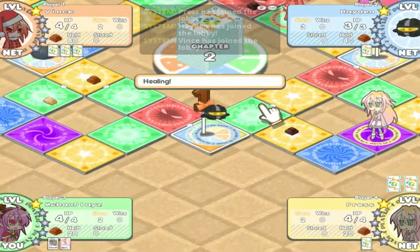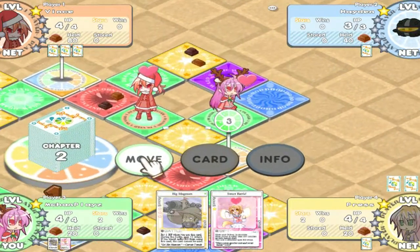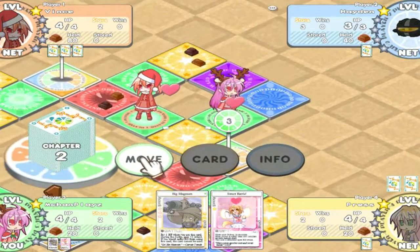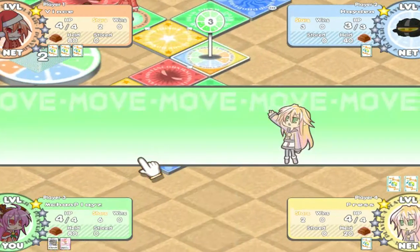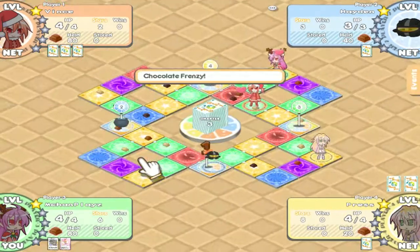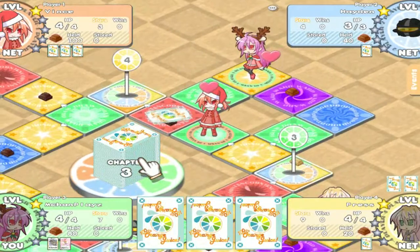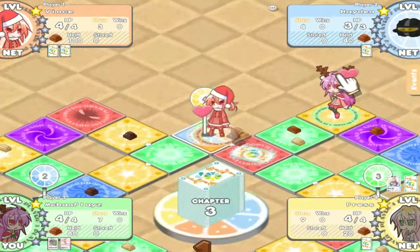Red spaces get you into a mook battle — a battle against a chicken, a seagull, or a robot. Each time you beat someone in a mook battle you get one win added to your win count. Every time you beat an actual player you get two wins.